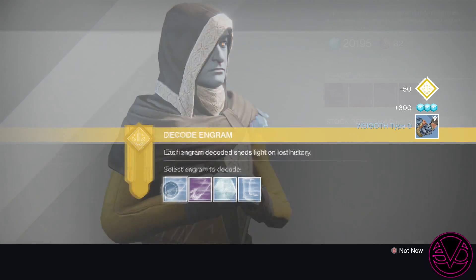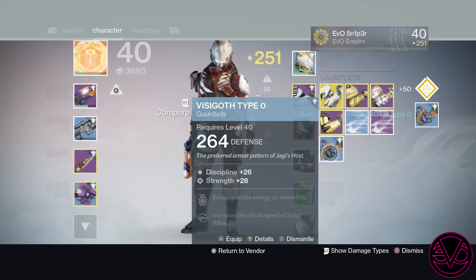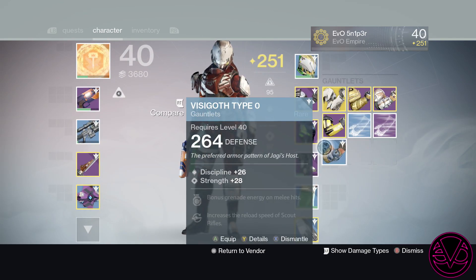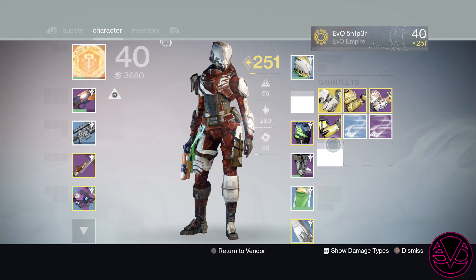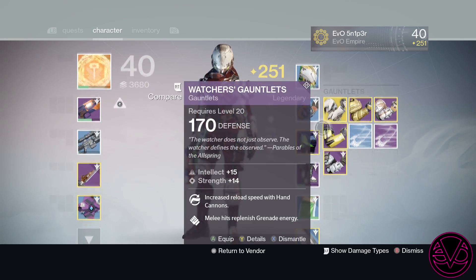Hey, what's up guys, Evil Sniper here with another video. Today I will be showing you the fastest way you can possibly level up as your light. When you go to the Cryptarch, don't do it the old-fashioned way and spam the button — what you actually want to do is go one by one.